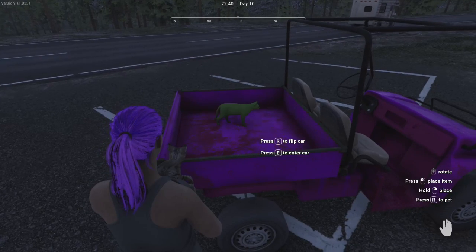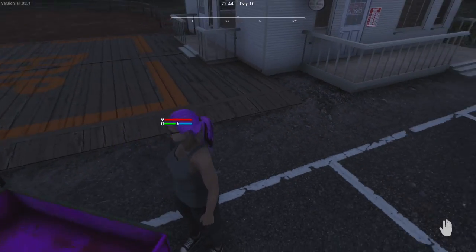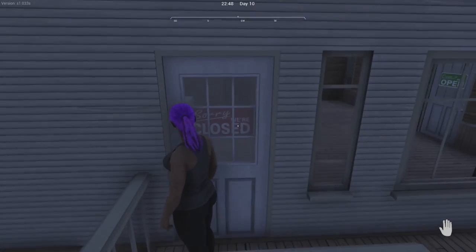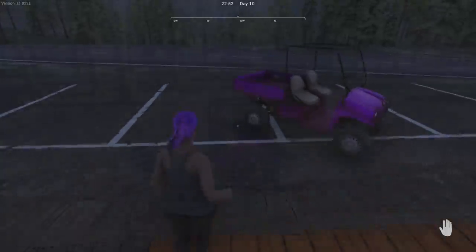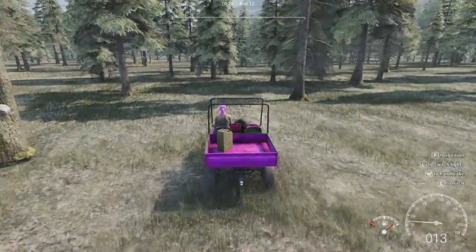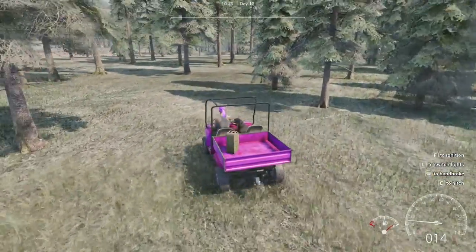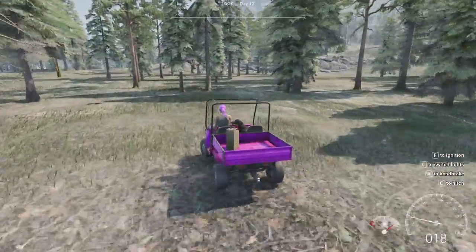Once your pet is purchased, you will find them outside in the livestock area. For cats, you will need to pick them up and place them in the back of your vehicle like chickens. Dogs need to be whistled to follow you by looking at them and pressing H, then you can enter your vehicle and the dog will jump in the passenger seat, which can no longer be used by a player. Or if you need to run back in to make another purchase, the dog will sit and wait for you outside the door.